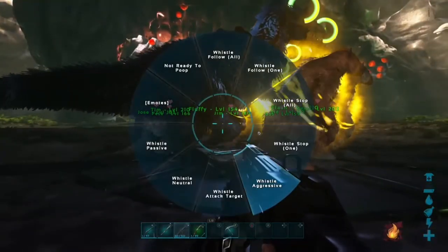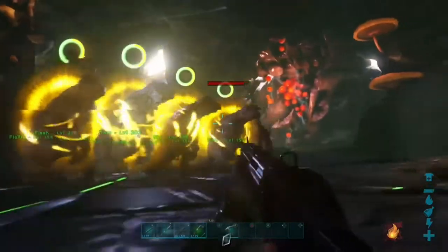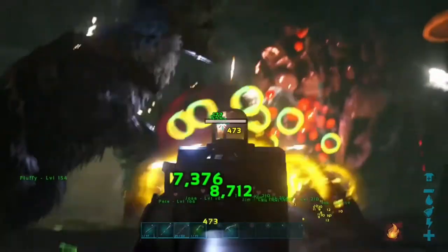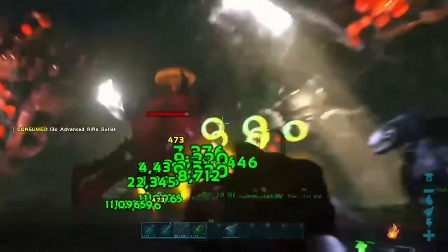Here's the start of the battle. I'm just going to whistle them into aggressive mode just in case, because I can't remember what mode I keep them in. All the circles above them basically mean that they're buffed by my Eutyranus, so they're going to take 40% less damage. As you can see, they're already destroying all the spiders.